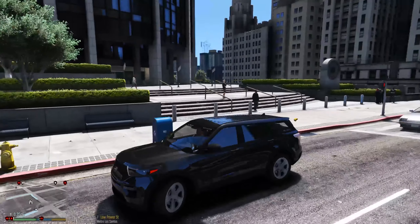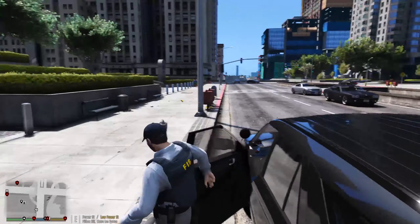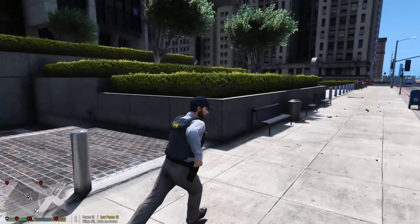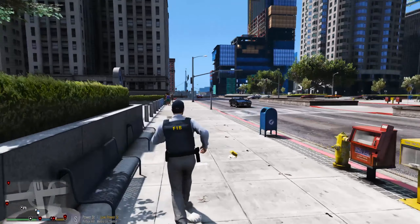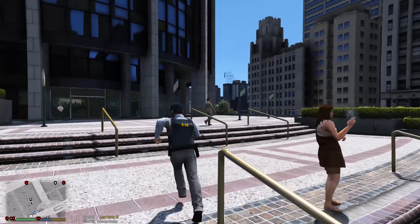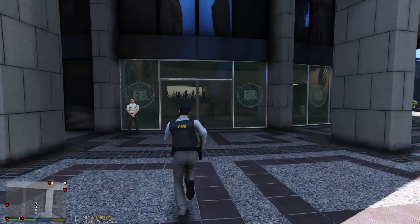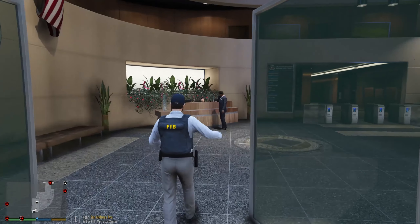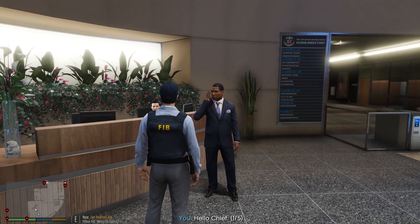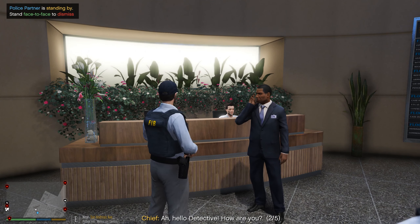I think we're supposed to go on the bottom — I might end up having to go into the IAA building. I'm just going to leave the vehicle where it's at. I have a feeling we're actually supposed to go inside here. And this guy is the chief right here. Hello, chief. Hello, detective. I'm not a detective — I'm an agent, but thank you very much. You wanted to speak with me about something?